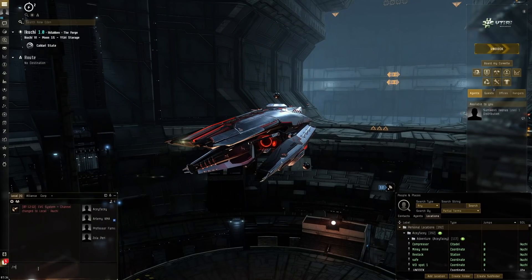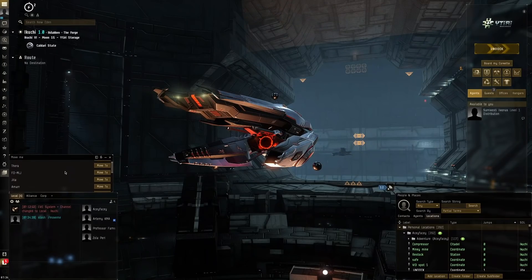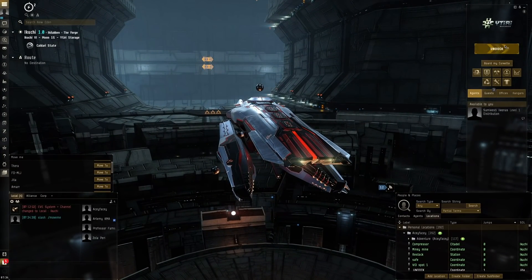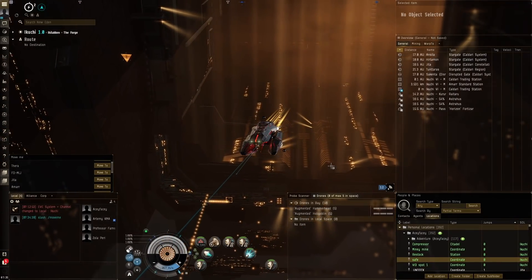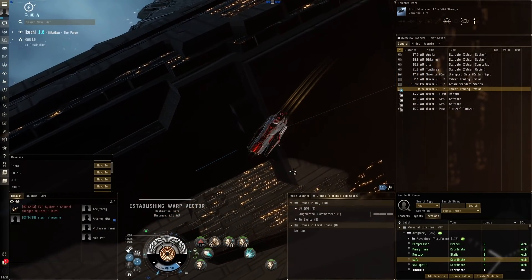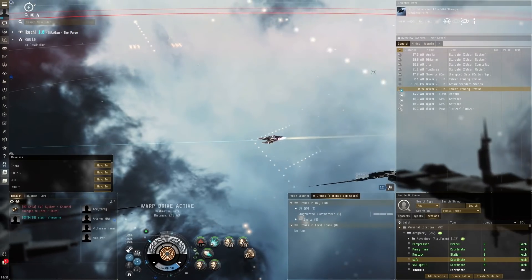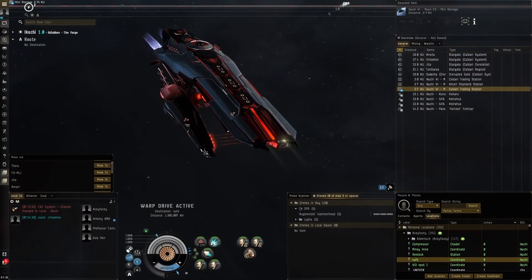Now we're going to jump into the abyss. Even on the test server I don't want to lose this ship, so I've got the move-me command set up just in case something goes wrong. We're looking at 690 DPS pre-spool — that's Gila-level DPS. Once we spool up we're going to hit like an absolute truck and wreck these abyssal entities. We've got great tracking too, so we'll be landing penetrating and smashing shots. Let's get into the abyss.